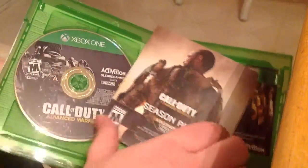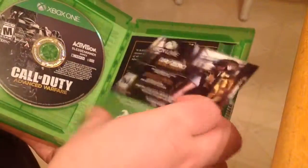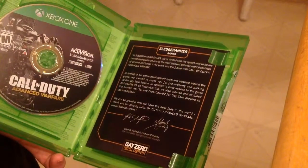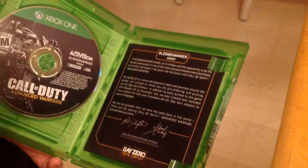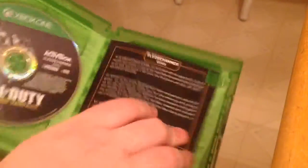And you have a season pass advertisement, and this is going to be a QR code if you want to try that on. And a two-day gold trial. There's no QR code — that's your Day Zero content right there. There's no QR code. That sucks.